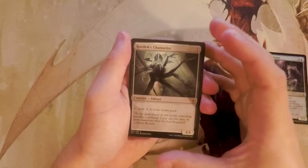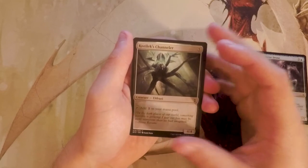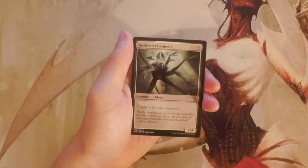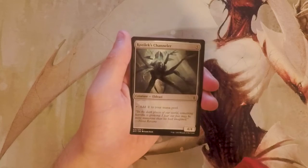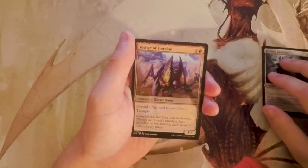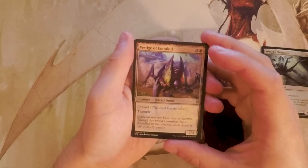Kozilek's Channeler is a 4/4 for five that you can tap to add two colorless mana. This card is actually really, really good — I think I like it more than the Incubator Drone. A 4/4 for five isn't amazing but it is a decent body, and it ramps you and is colorless, so you can play it in literally any deck. For that reason I really like that.